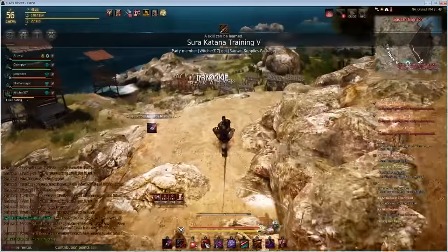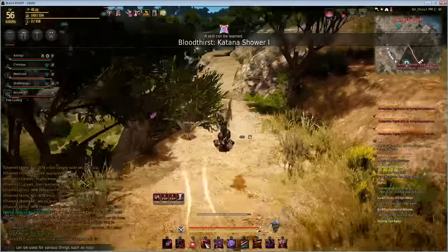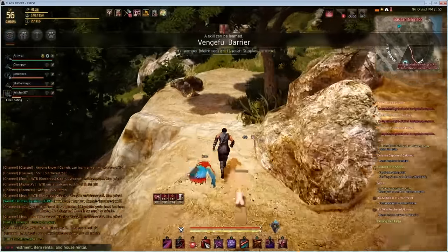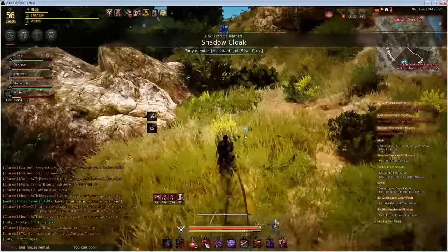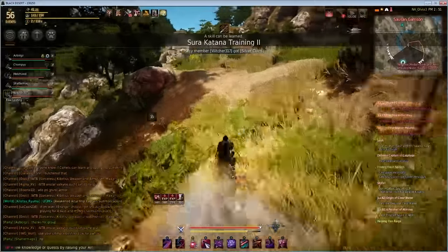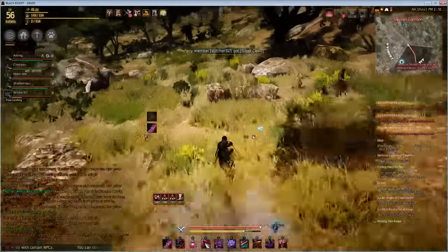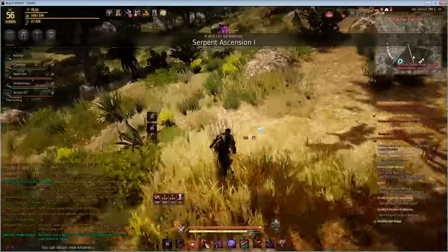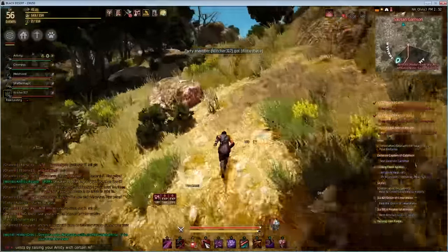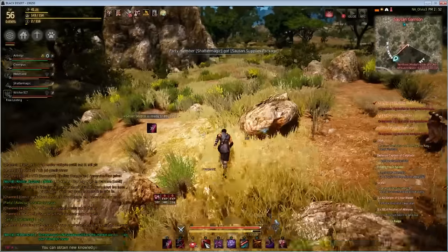At level 56, your awakening skills pop up and the Black Spirit gives you an awakening quest. You'll meet an NPC depending on your class, and they'll give you three quests — these can be difficult, so try to complete them with a group or guild. You get a ton of new abilities and a skill reset, which works like Armstrong's Book for at least a day. Hope this video helped — like, subscribe, comment, and I'll see you in the next one.